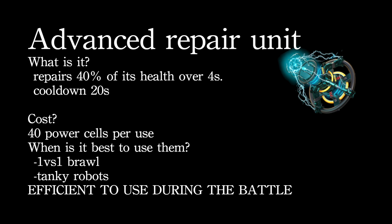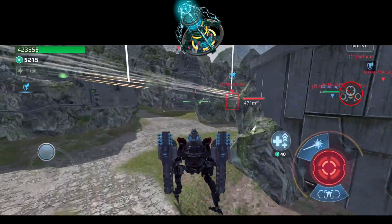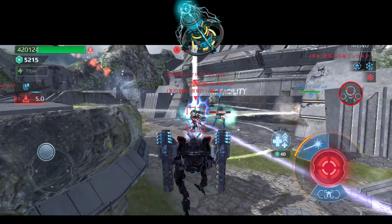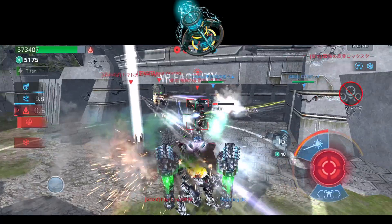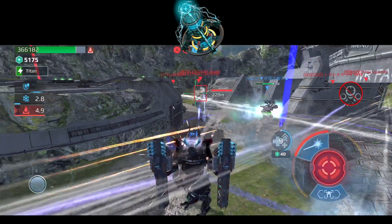Although the idea is the same as the regular Repair Unit, the Advanced Repair Unit heals so much that it's very efficient to use it during a battle — during an engagement — especially on a tanky robot. The tankiest bot in the game at the moment, other than Titans, is the Falcon, and I've used it on that to show how efficient it is. You can just walk in while everyone is shooting at you, and you're repairing so much that you can hold or threaten a beacon.